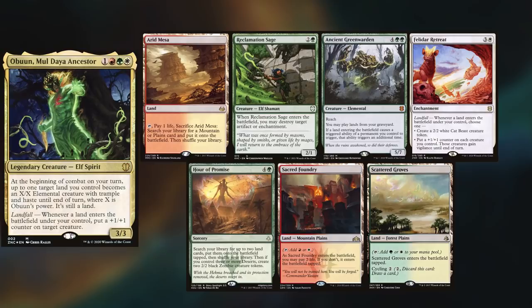Hey gang and welcome back. Today's game has me borrowing Max's Obun deck, keeping an Arid Mesa, Reclamation Sage, Ancient Green Warden, Felidar Retreat, Hour of Promise, Sacred Foundry, and Scattered Groves.